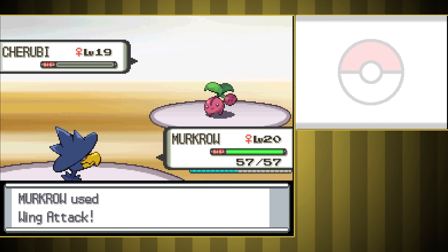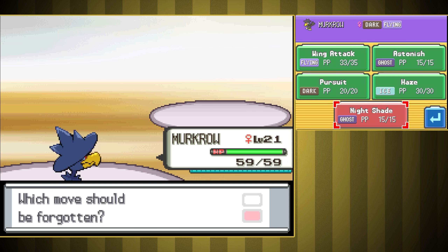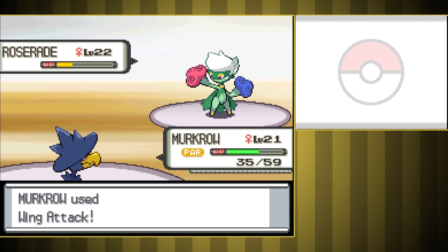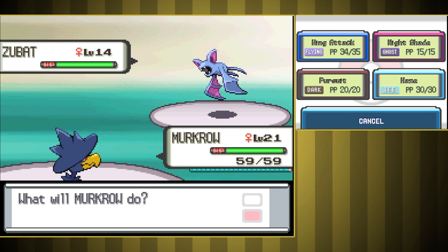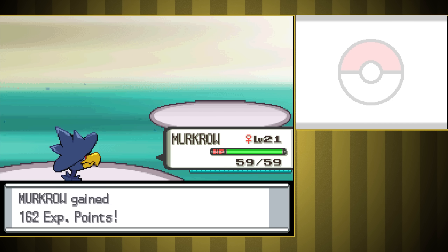I got Murkrow up to their level through some grinding, and we ended up sweeping most of the Grass Gym. We got paralyzed and lost some health to Roserade, but in the end it didn't really matter — we still got a pretty easy victory. That means we're going through the local Galactic hideout to fight Jupiter. I don't think it'll be that hard, but then again, Mars was a close call, so I shouldn't get overconfident.